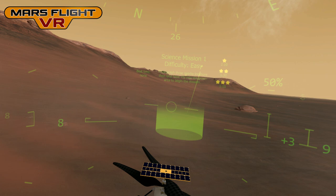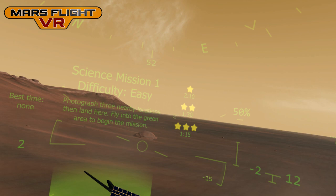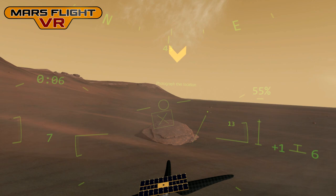This gameplay recreates what the real helicopters are likely to do on Mars, which is to fly ahead of the rover and photograph interesting locations. You can see this is Science Mission 1 — the difficulty is easy, and the mission is to photograph three nearby locations. To start the mission, I have to fly through this green cylinder, and then a target pops up that says photograph this location.